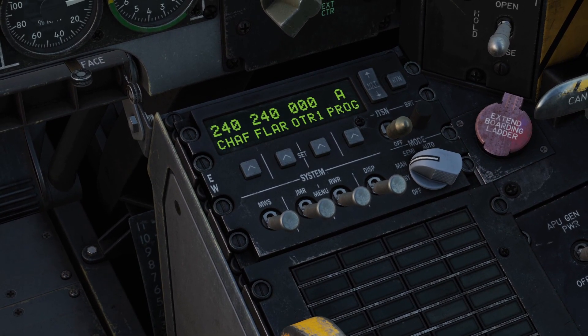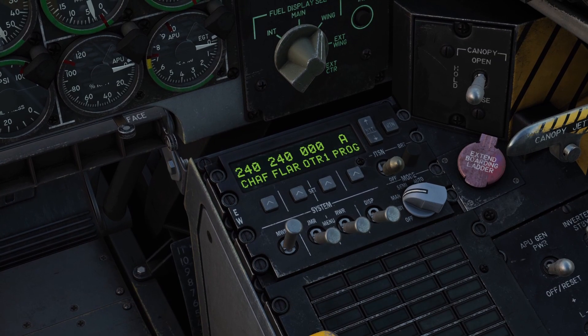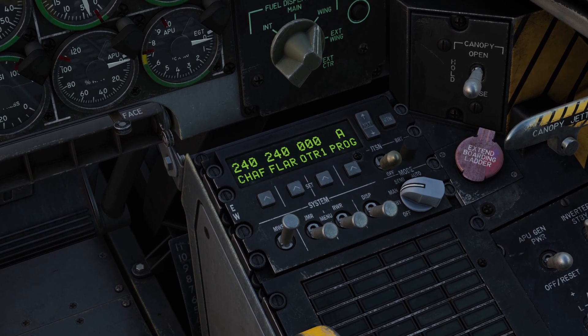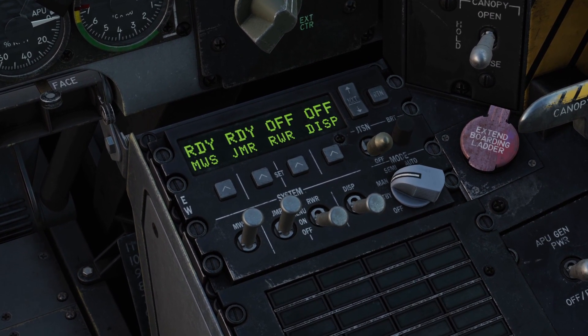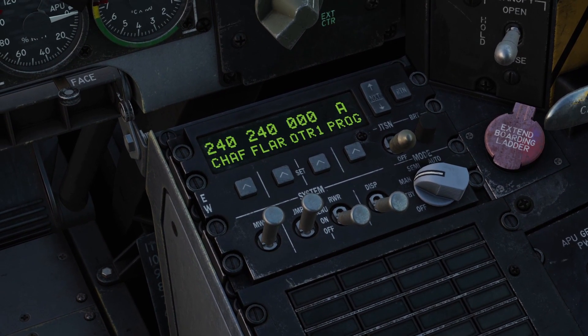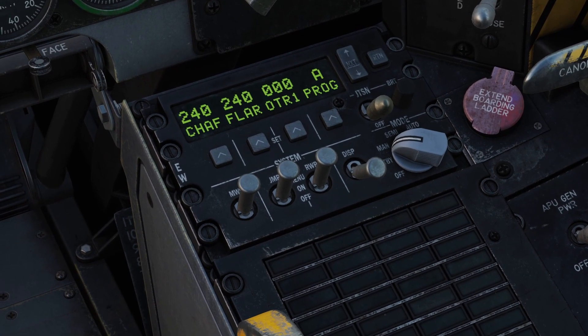Next, we have these four power switches on the bottom. The first switch powers on the missile warning system, which is a system that detects missile launches around you and plays a noise when it detects a launch. The next one is to power on the jammer. The next one is to power on your RWR, or radar warning receiver, which picks up radar signals around you. And the last one, DISP, turns on your chaff and flare dispensers.